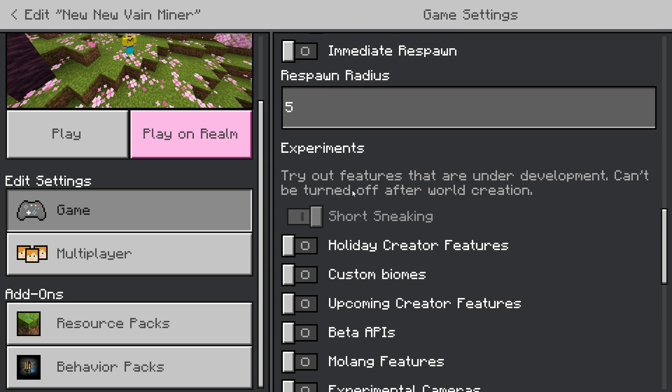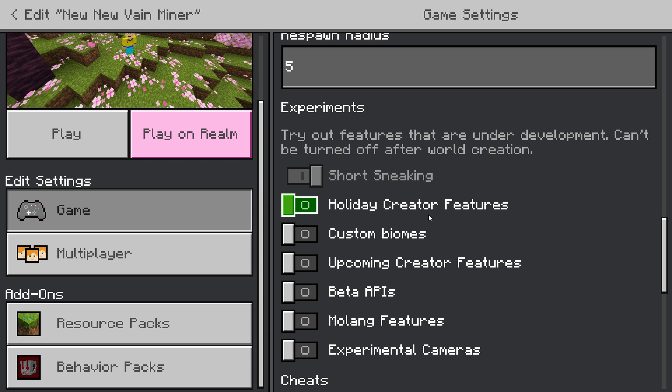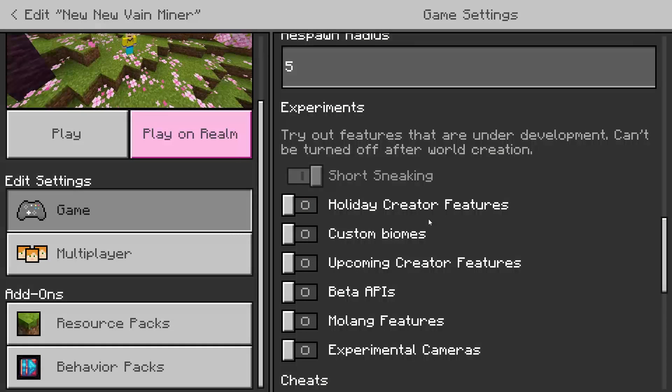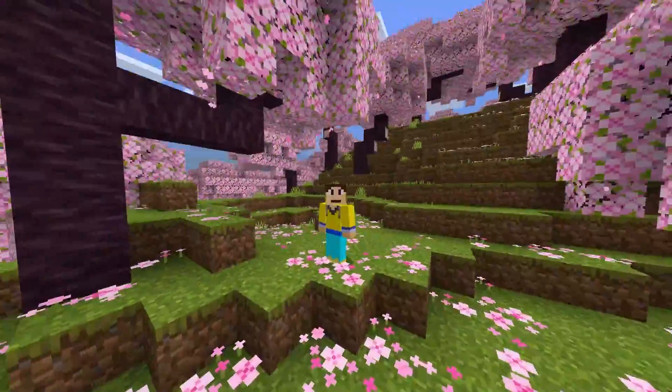You do not need any experimental gameplay features — that's a huge plus. I just have 'short sneaking' on because I think it's cool, but experimental features are not required. Other than that, just generate the world and hop in.